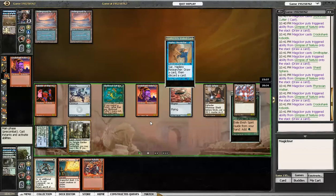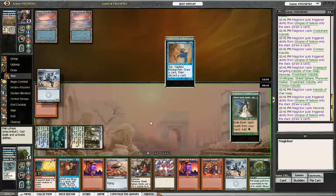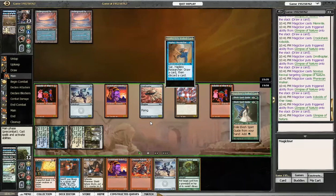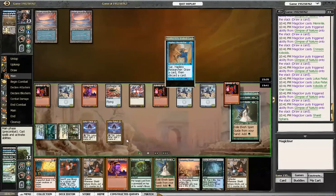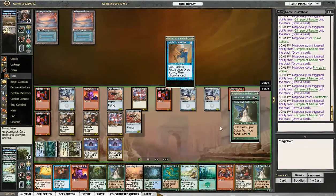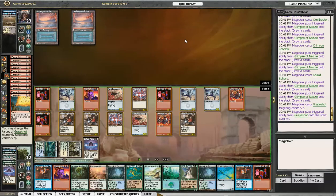As it turns out, I hit a decent string of creatures — not surprising since the deck is mostly creatures. The scapegoat gets back most of them, and I did board in the noxious survivals to reuse my glimpses. Once I get the double glimpse chain going, it's pretty much all she wrote for the storm count.